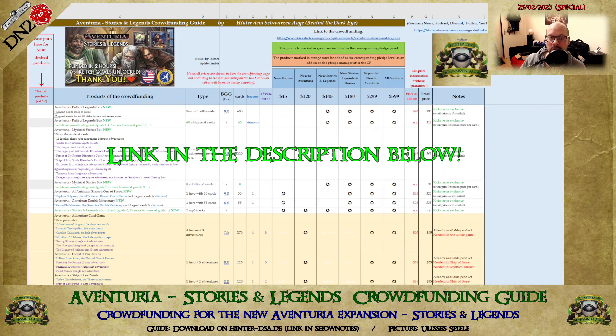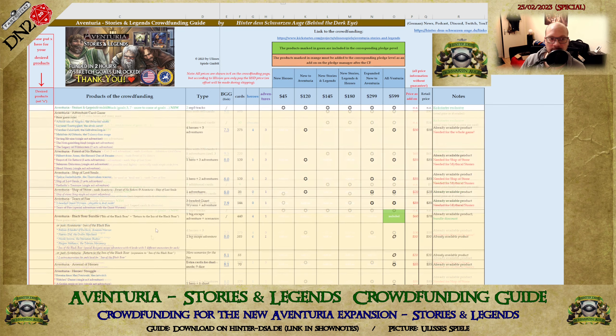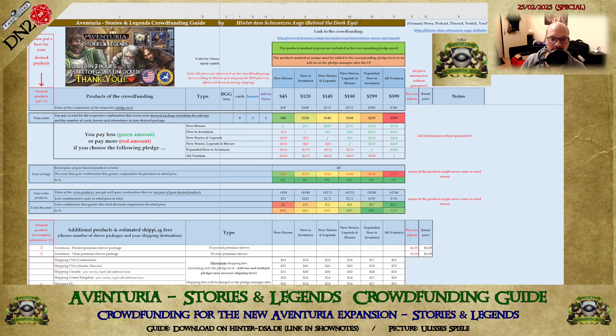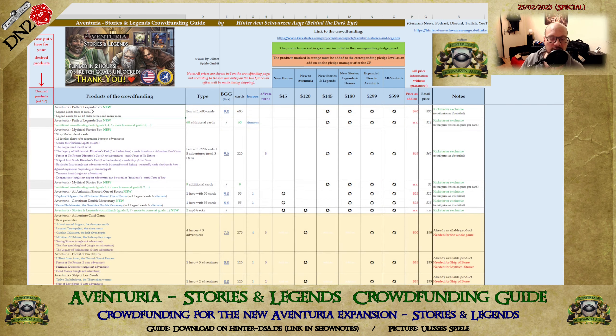How can you use this crowdfunding guide? First of all, you have all the products in the crowdfunding — the new ones with a white background, and the available products with a yellow background. You can also choose new sleeve packages and enter which area you're from, which is important for shipping. All products are shown here with their special highlights: new rules in blue, heroes in blue, adventures in purple, and stretch goals from this crowdfunding in green. There's a short explanation of what type of product each one is, a column with the Board Game Geek link and rating, a column with the number of cards, a column with the number of heroes, and a column with the number of adventures.